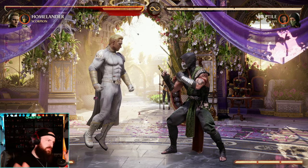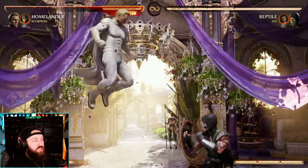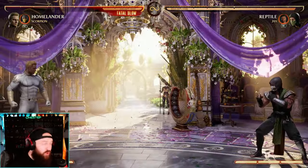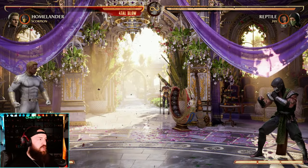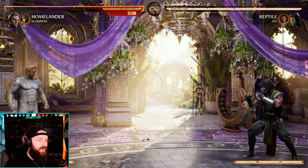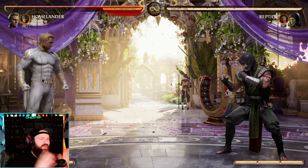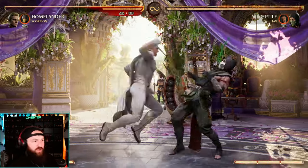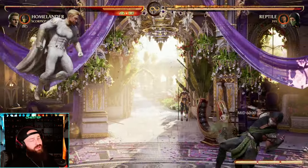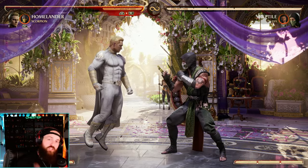The character-specific gimmick applied to Homelander in Mortal Kombat 1 is of course the flight that allows you to zone out, and then the fly dash. A real quick tip: that fly dash is basically full screen. So if you don't want to be full screen zoning, just dash full screen and kick — and that's safe on block. You can get super complex with Homelander, but you can also keep it really simple, do fun combos, do decent damage, and zone out your opponent like crazy.